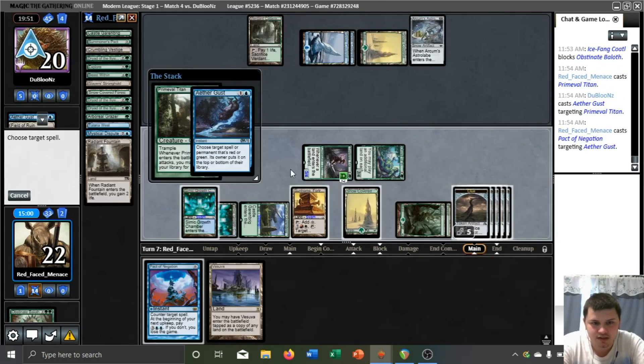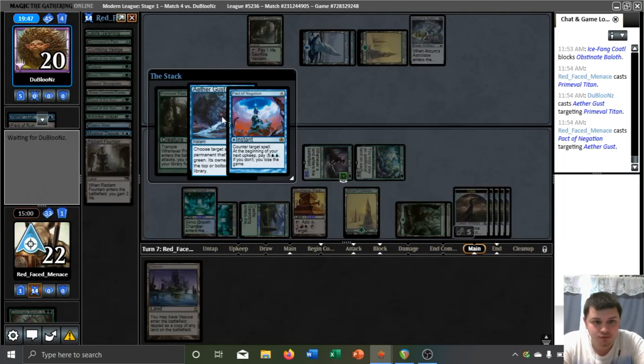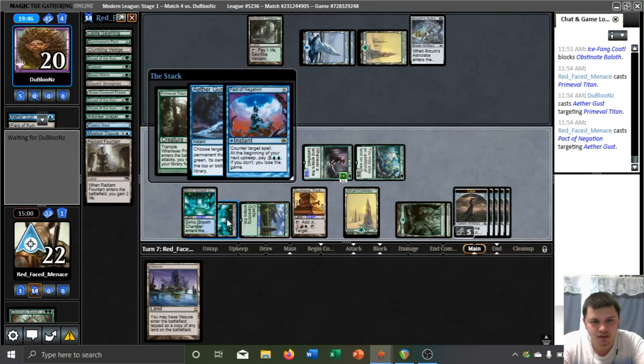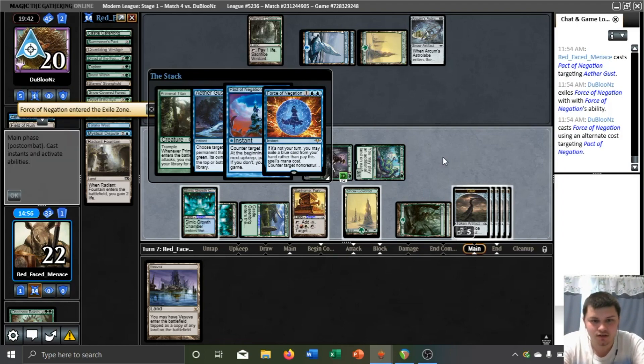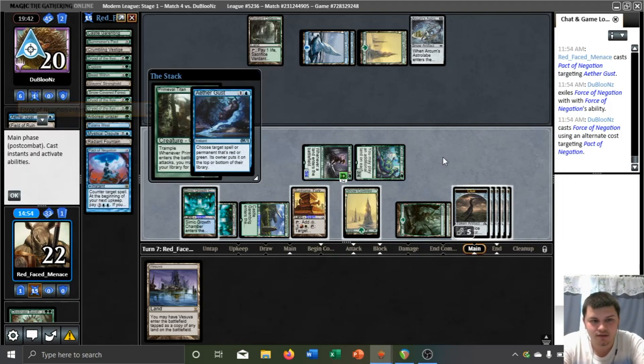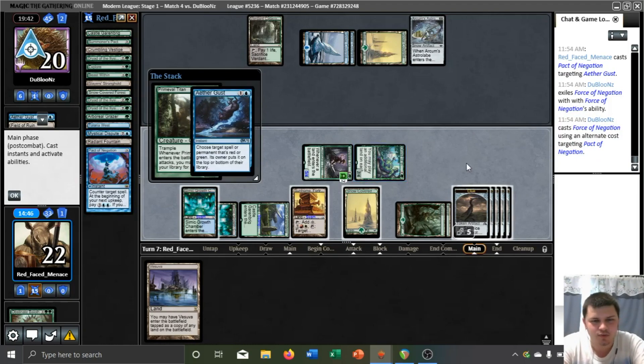They do have the Aether Gust. We might want to get a second blue source just in case they can Field of Ruin our Simic Growth Chamber and kill our Dryad. Force of Negation — oh boy. But it did Exile. I was like, why did it go to our graveyard? This is our Exile, so we will not have to pay for this Pact of Negation.